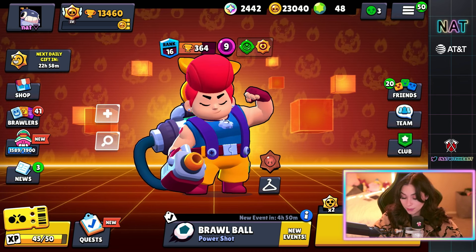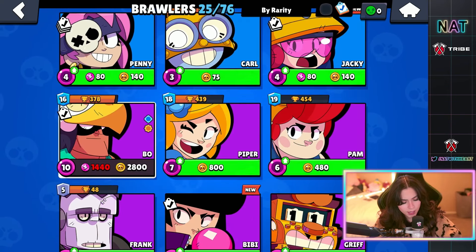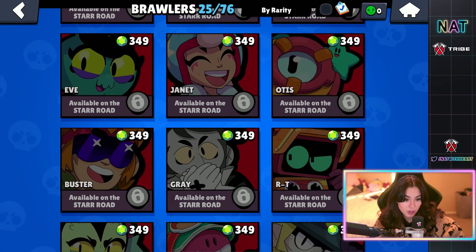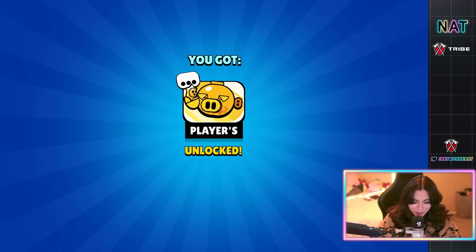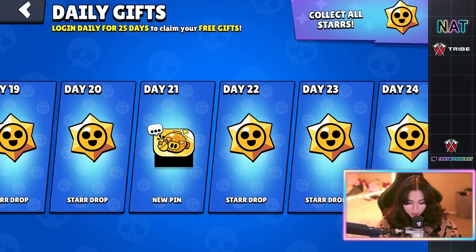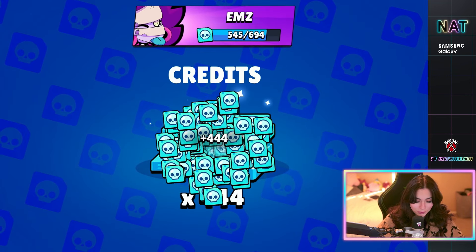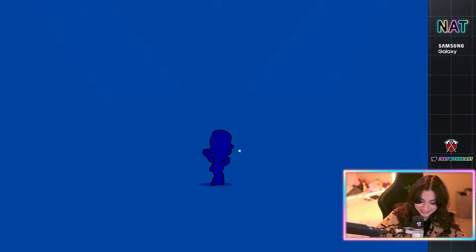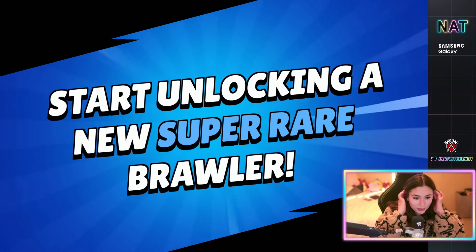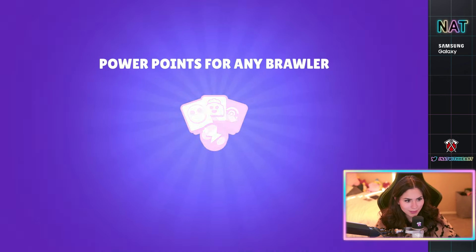This one was a good account, I'm happy about what we got. On to our next account — 25 brawlers. Do we have any legendaries? No. So we have a lot of brawlers to unlock. We got a pin. I don't go on these accounts, this is crazy. I could still open these. From the inbox, we got 444 credits. Nice, and we got ems. We got something crazy in here. We got another jackpot — maybe we're getting lucky today.